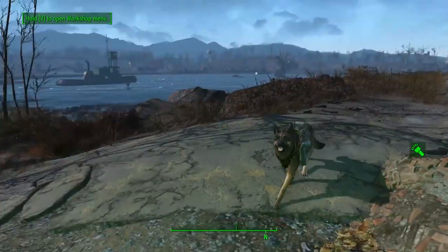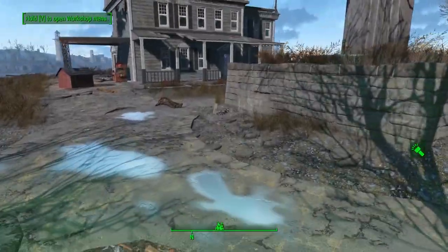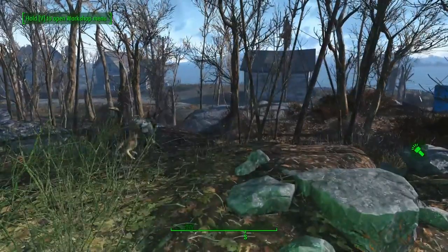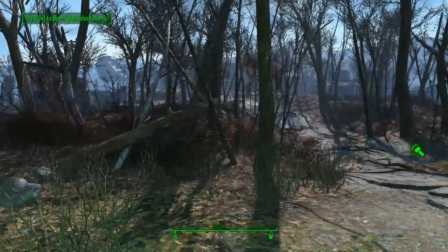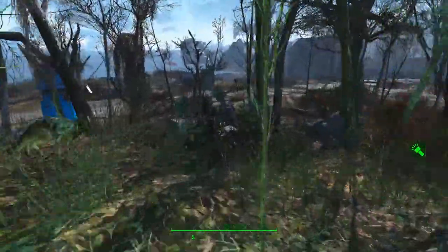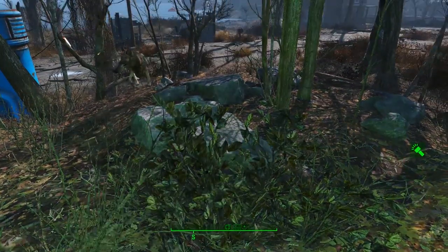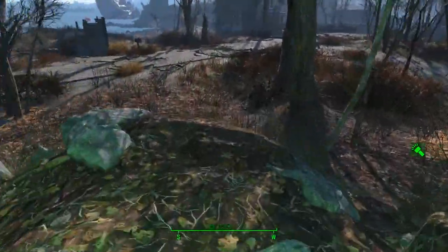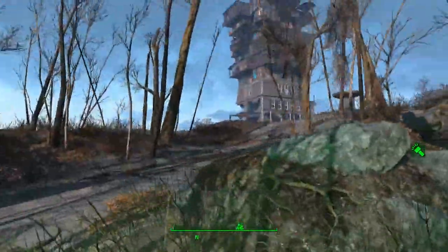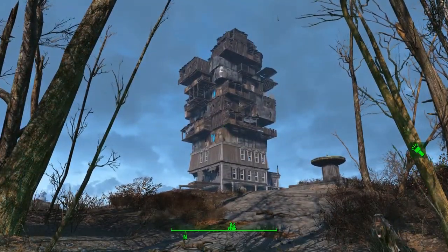Hey everybody, Generic B here, welcome back to another episode of Fallout 4 Let's Build. As always, this is my let's building series where we don't do any quests or spoilers — just straight up picking flowers because I need these real bad. This is where we do nothing but pimp out settlements like this one right here — it looks crazy good.